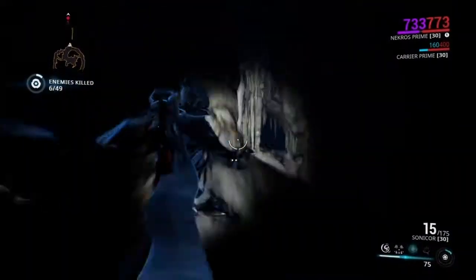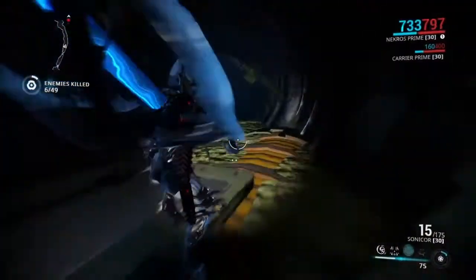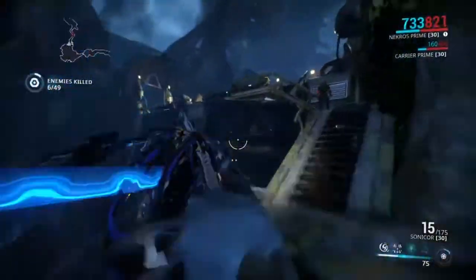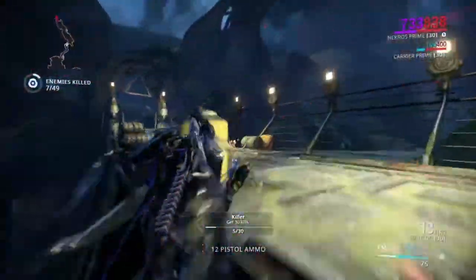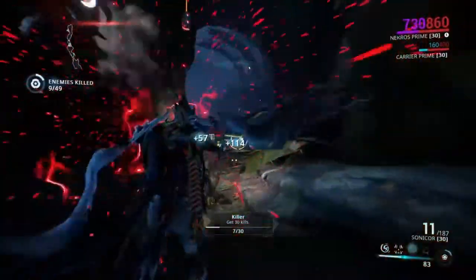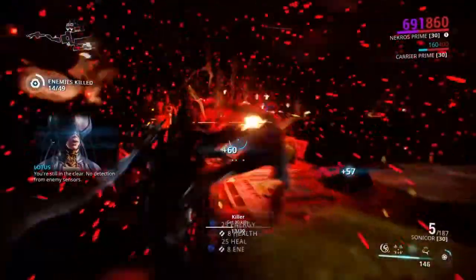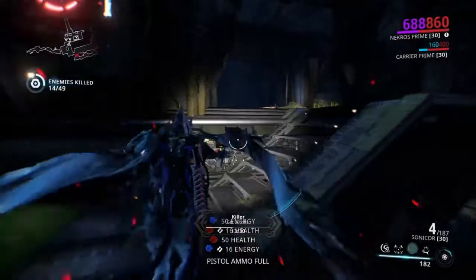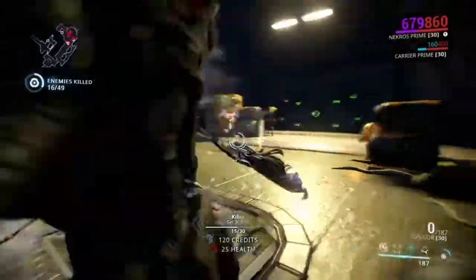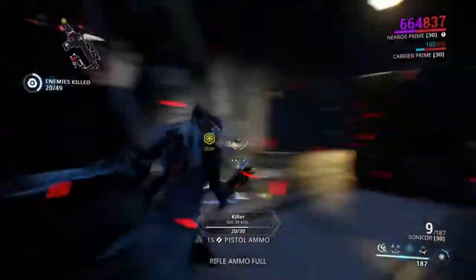It's all in the way you set up those aura mods. Stand United is very good — it gives you armor, not just health. It works very well if you're doing heavy sorties at level 100. You can stack armor with a Rhino Prime. Brief Respite gives you and your team a shield on every ability cast, plus 25% more shield. Now we just run through the rest of the stage and finish it off.